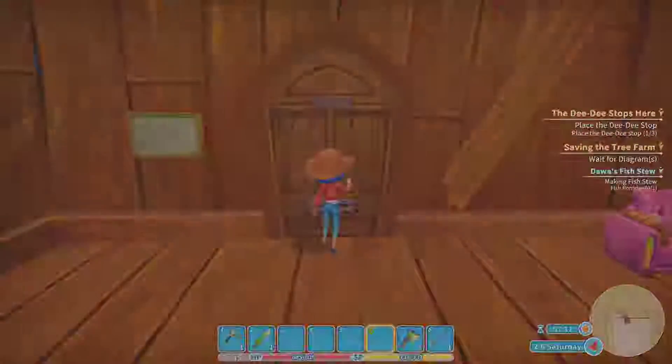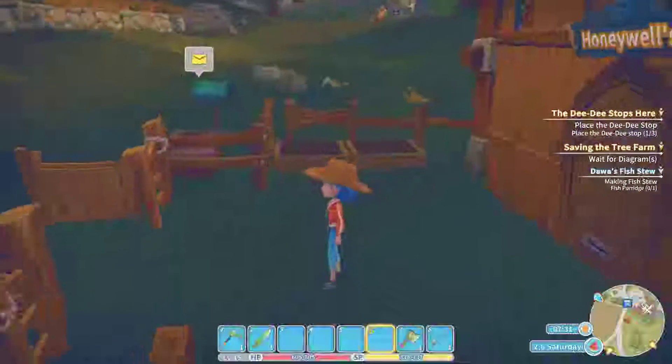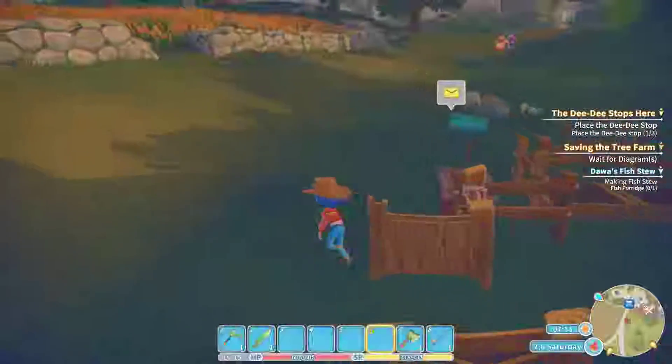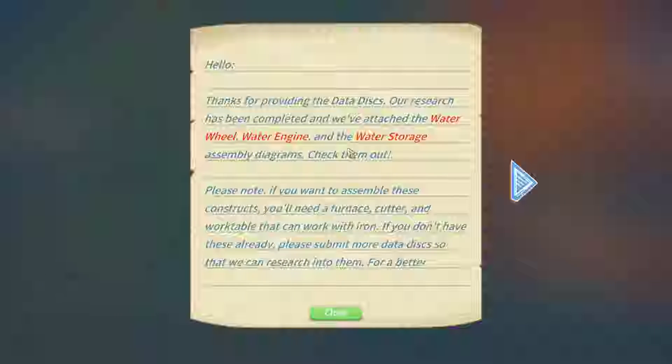Alright guys, this is my character, her name is Blue — matches her hair. I'm gonna start off and go check the mailbox. Thanks for providing data disks, we did attach the water wheel. Alright, we got some new diagrams.